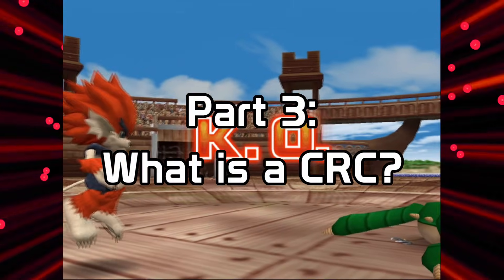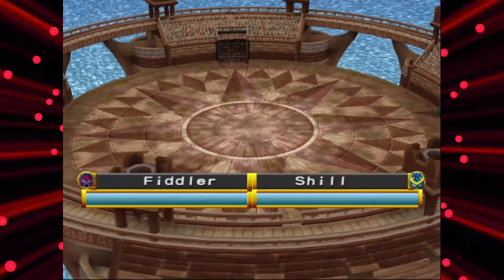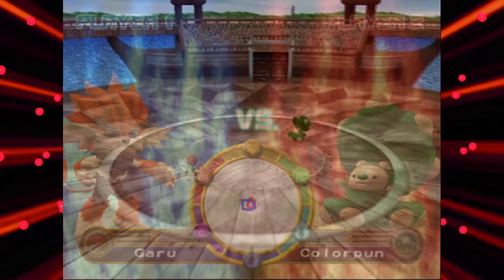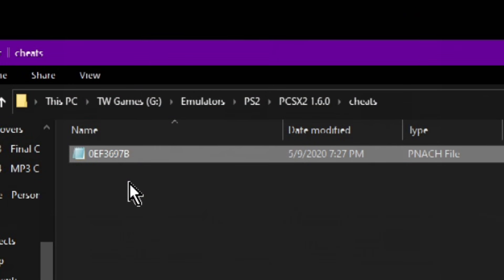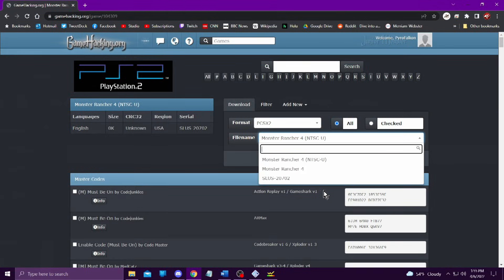Note that PCSX2 requires a specific name for the patch file. Every game and every version of a game has a unique hexadecimal code called a CRC. The patch file must match the CRC of the game you are using. For example, the North American version of Monster Rancher 4 has a CRC of 0EF3697B, so the patch file must be named 0EF3697B.patch. Please note that if you use gamehacking.org, it does not properly rename the patch files, so you'll need to do that yourself.